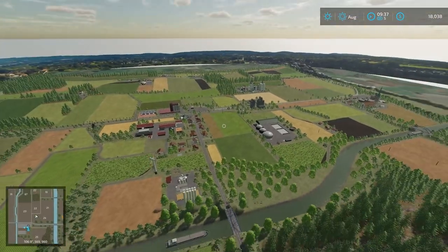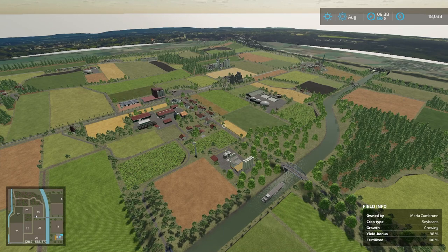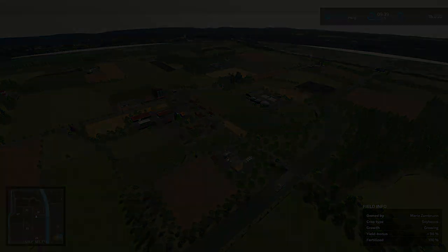Further up we have the lumber mill right there. But that is in essence the map - that is it, folks! I hope you guys enjoyed it. If you did, please drop a like down below. If you haven't already, hit that subscribe button and turn on your notification bell so you don't miss future videos. This has been Farmer Cop - thank you guys for watching.